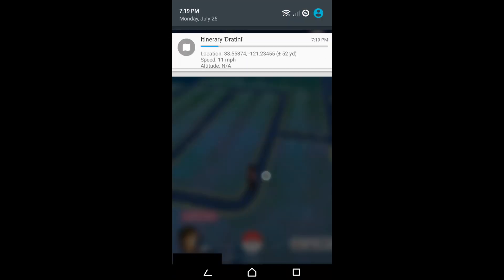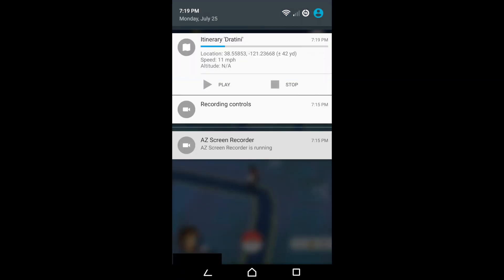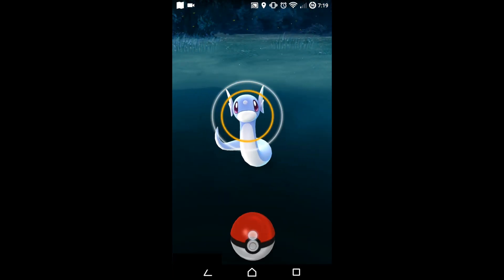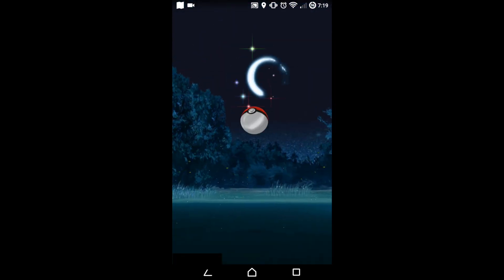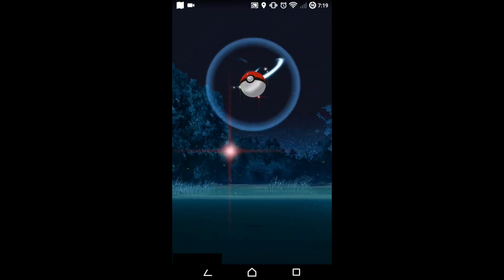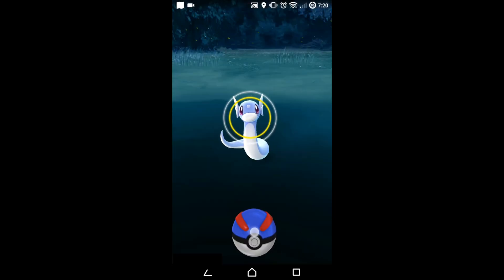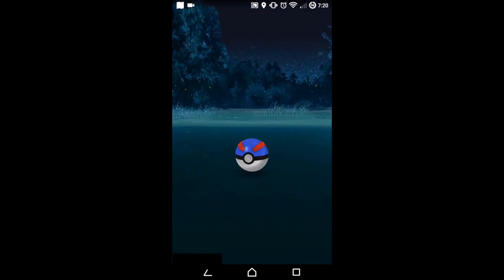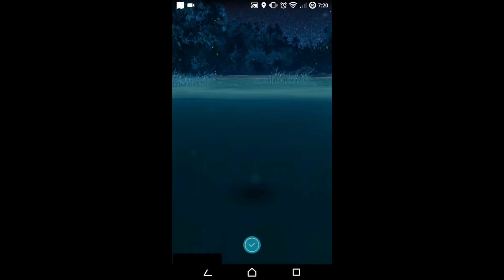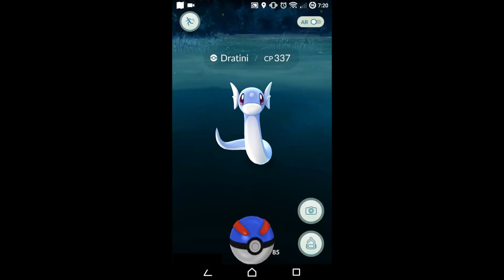Look at that — two Dratini in the same corner! People that actually live there must be extremely lucky. As you can tell by the gyms, Dragonites own the gyms there. Alright, great ball — I'll show you a couple catches and basically how to use the app, then I'll show you a couple other cool tricks by the end of the video.